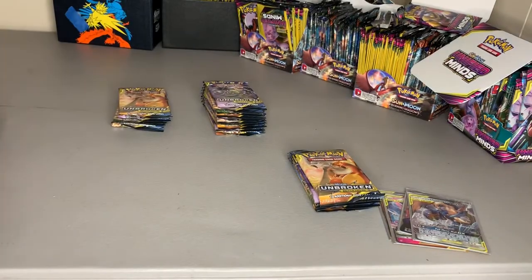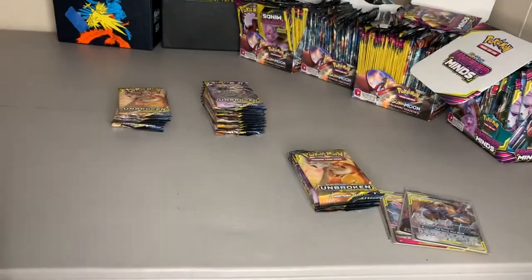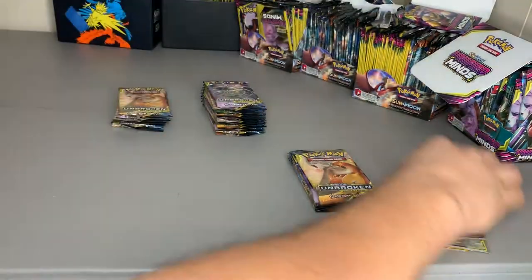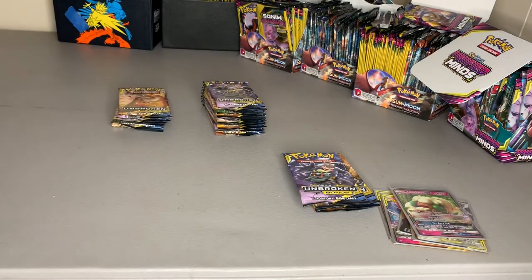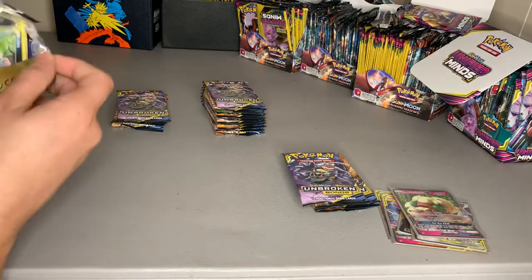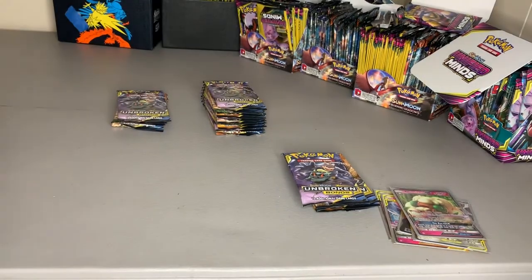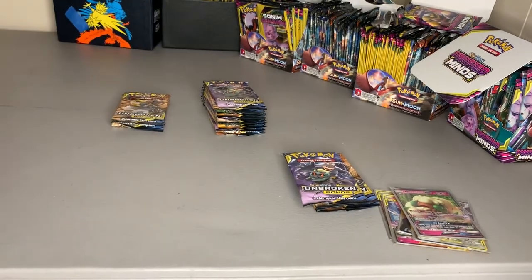Whimsicott GX — whatever that is, it's good-looking, and we're getting a lot of GXs, but it's not what we want. Let's sleeve it. We're still hunting, we still got plenty of packs here. This one's kind of sitting in the opposite direction — let's see if that means anything, if that has any significance. Nothing yet. Gengar — Red's Challenge. I know I've got to start pulling some good cards, otherwise I'm going to start buying cases. Must be nice, that's the old LifeJenny song.